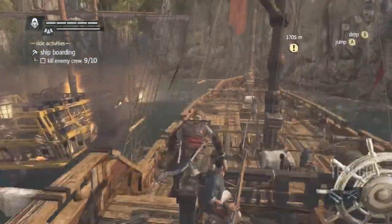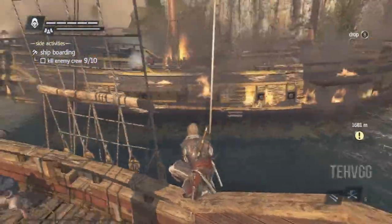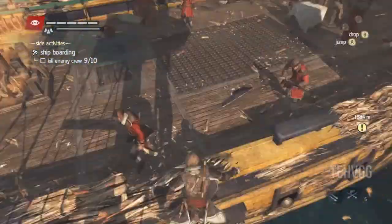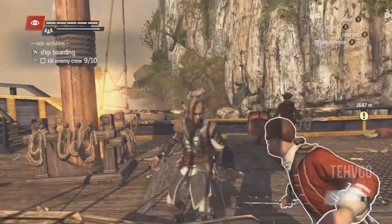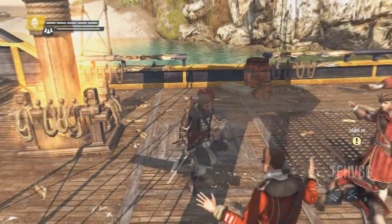If you do it like this, you minimize the amount of crew that you have going over. They haven't even roped in the ship yet and it's still pretty far away. There's a moment where it doesn't get roped in and we just float, so I actually have to climb up and attack it. But yeah, it worked.